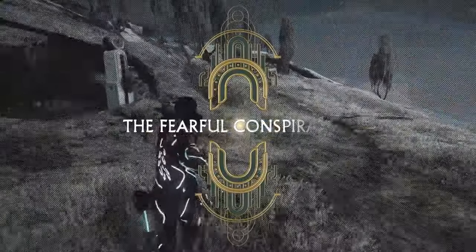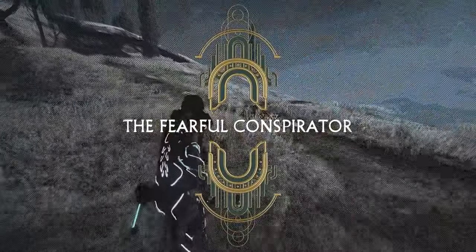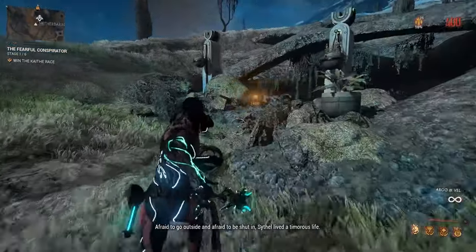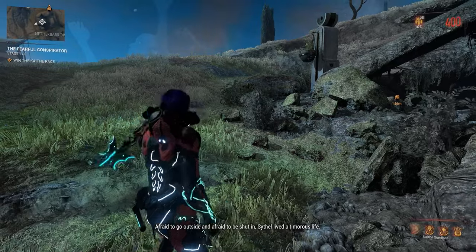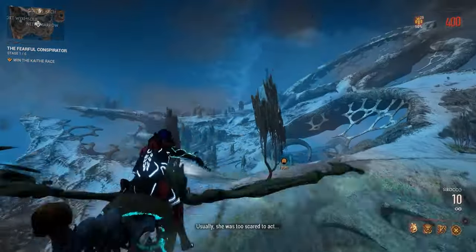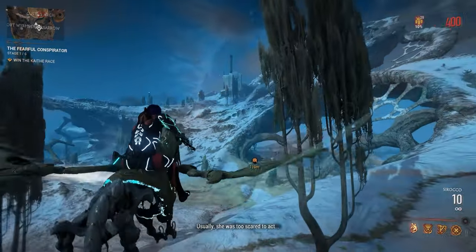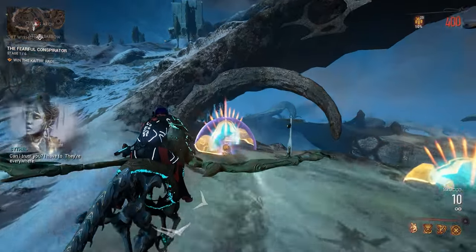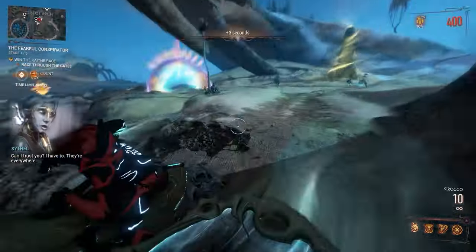The in-game story prompt for this run: 'The Fearful Conspirator — afraid to go outside and afraid to be shut in. Civil lived a timorous life. Usually she was too scared to act, but not always.' The in-game dialogue continues: 'Can I trust you? I have to. They're everywhere.'